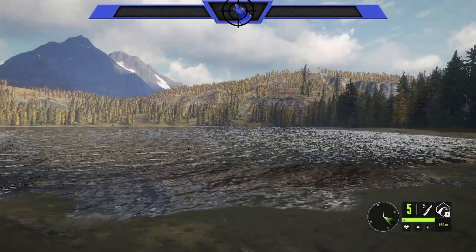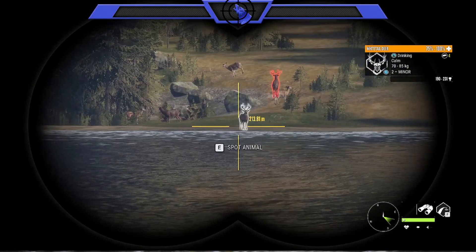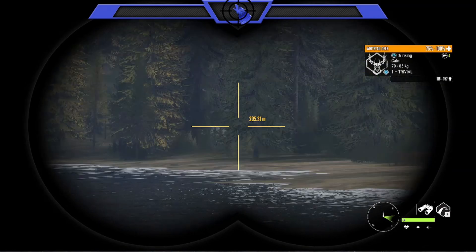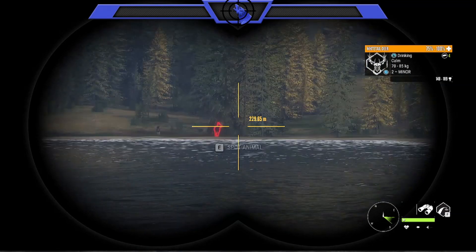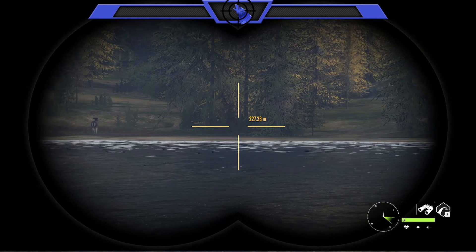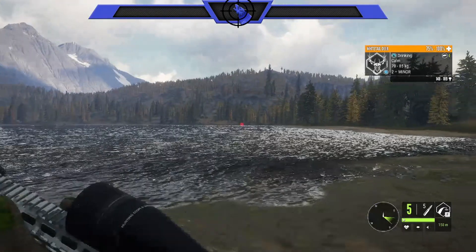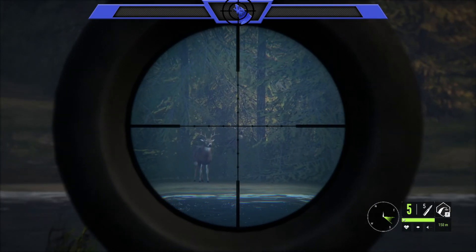Okay guys, took us a little bit but we found some whitetail. I'm at the lake in the bottom corner — I don't remember the name of it — that's 231. I can't spot right now, rack looks better. There's a whitetail in there but I can't spot right now. I don't want to shoot him if he's not the highest — I want to shoot only the highest. He's got a nice rack though but I can't spot him.